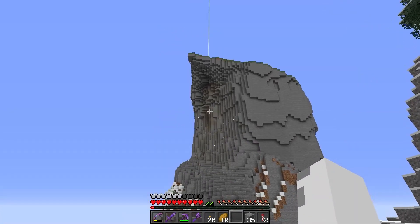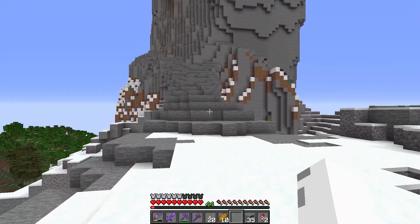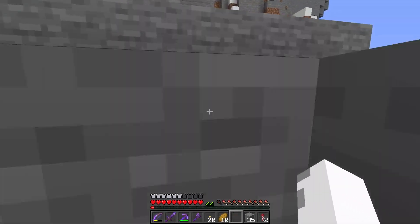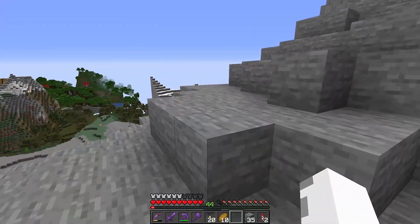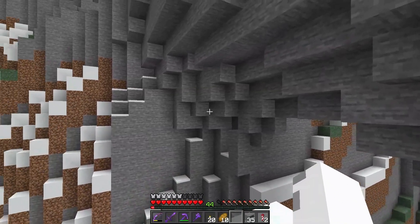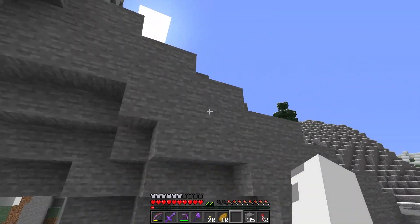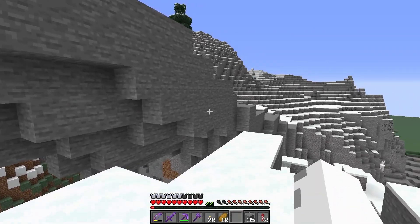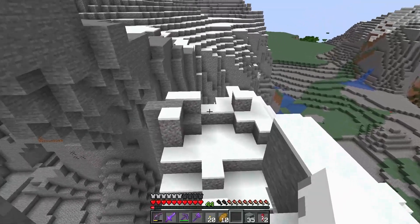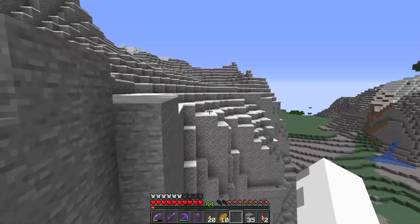Now that we got all the terraforming done — like the grass on the top — and we got this little bridge made, I'm just gonna show you kind of a close-up view. First here we have kind of a land bridge. I just made it, thought it would be cool, because I want to have a walkable pathway up there so you don't need to fly up to the Grinch's house — you can just walk. I think it looks pretty nice. I probably need to decorate it some more, but still working on that.